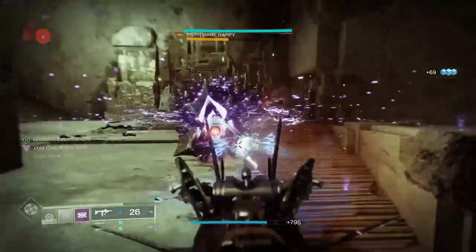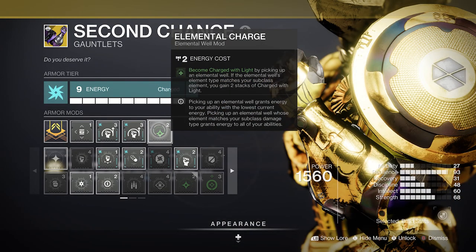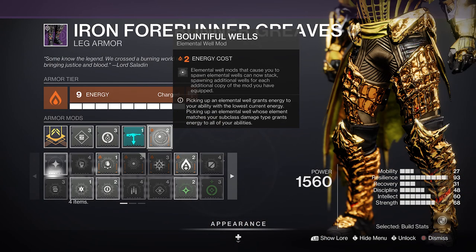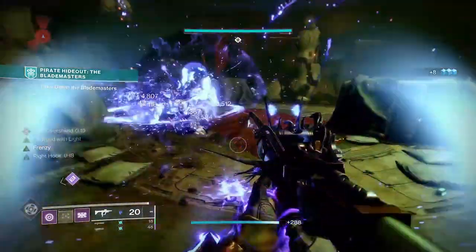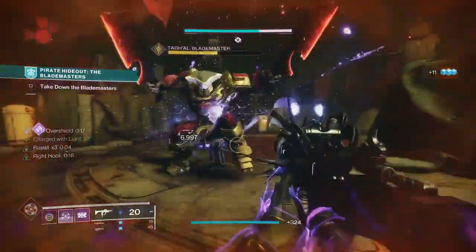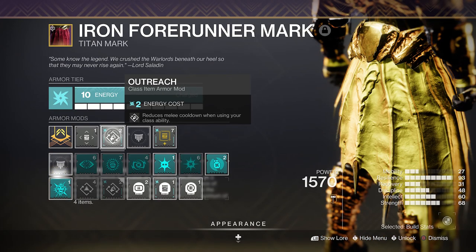To get both shield throw charges back you might want some extra help from the Heavy Handed mod. Elemental Charge, Melee Well Maker, and Bountiful Wells is definitely the way to go, creating tons of void wells to boost ability regen and make you Charge with Light for Heavy Handed to work. Momentum Transfer and Outreach are also ideal picks.